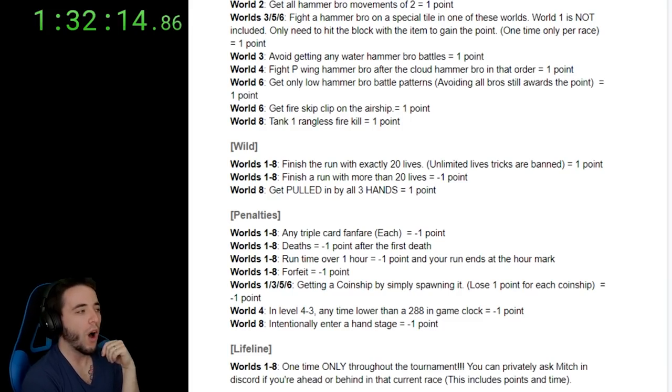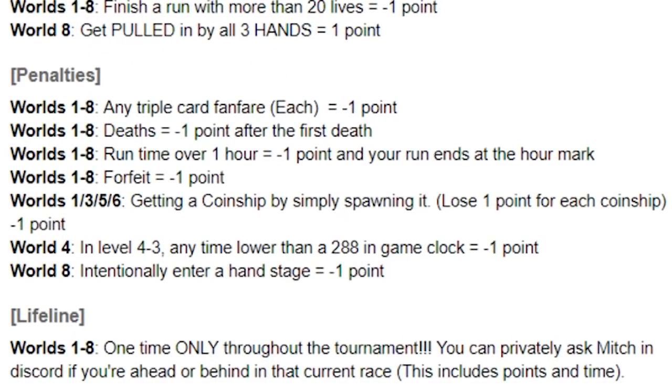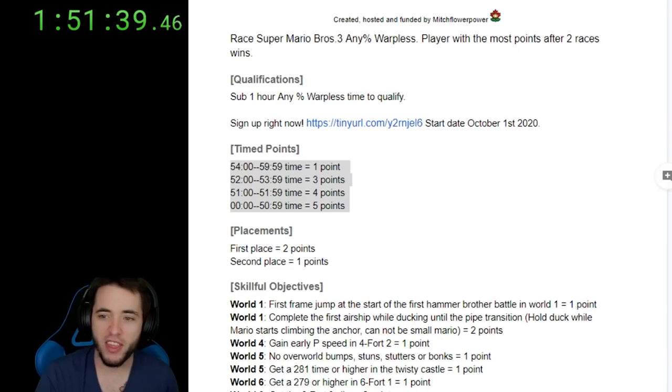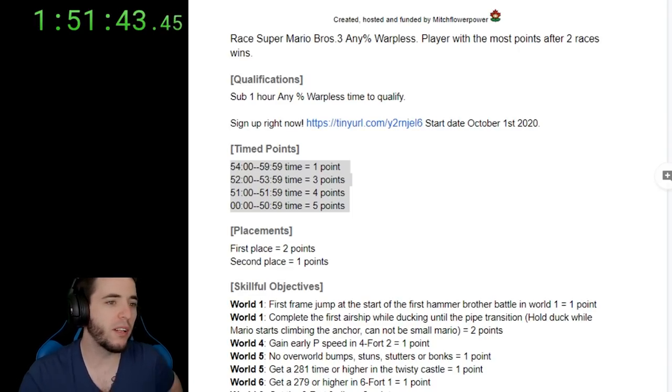But we have one more thing: Lifeline — one time only. Just use it and say hi to me, and then you don't get it for the rest of the tournament. That is it. Those are the points for season 2. They are already in Discord and they are already publicly available. I am very excited — your Mario 3 God has spoken.